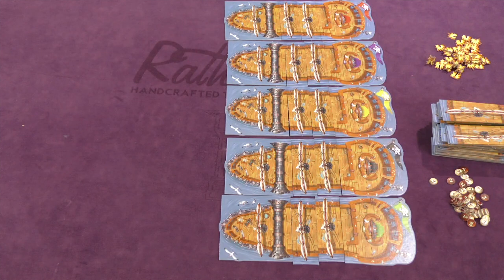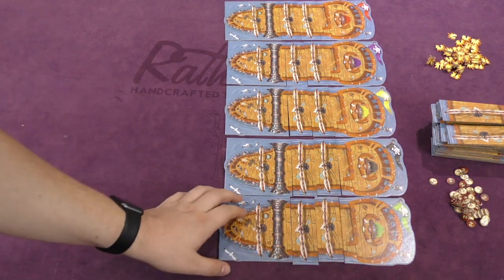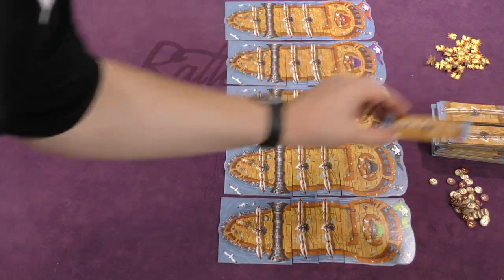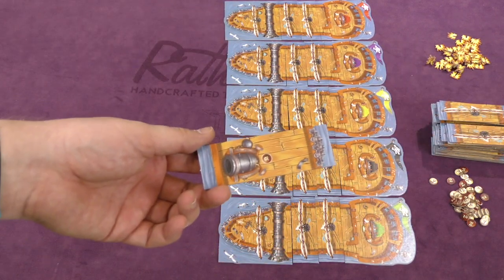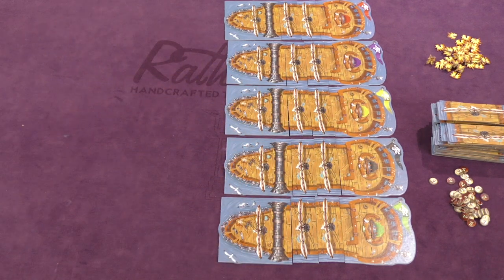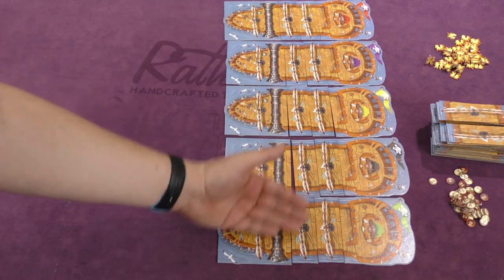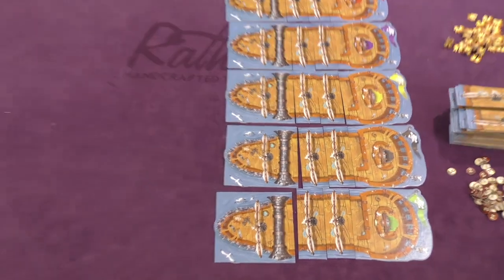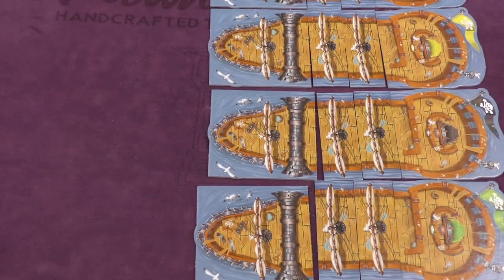Each player has a pirate ship that's going to be made of a bow and a stern, and then two generic tiles placed between them. All tiles have different things on each side, but you just use the backs — this is your starting ship. The ships are all next to each other, so this one's next to this one, and the green one is also next to the red one.